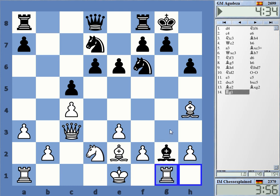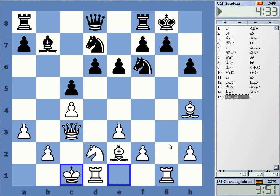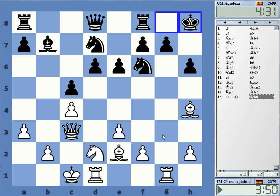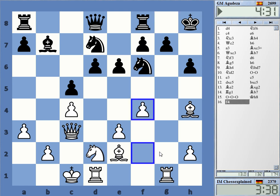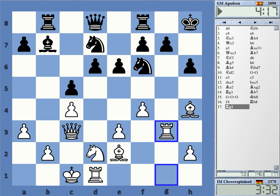Bishop g2 — yeah, okay, he's taking it. Probably the correct decision. But now I'm committed to do something against this king. It's not like this is completely zero compensation — it's always a little bit of something if you have the g-file open, but it's not a correct sacrifice probably. Knight e4 might be a knight now... let's see, queen g7 mate. I always have to keep those ideas in mind. So I'm going to double on the g-file.